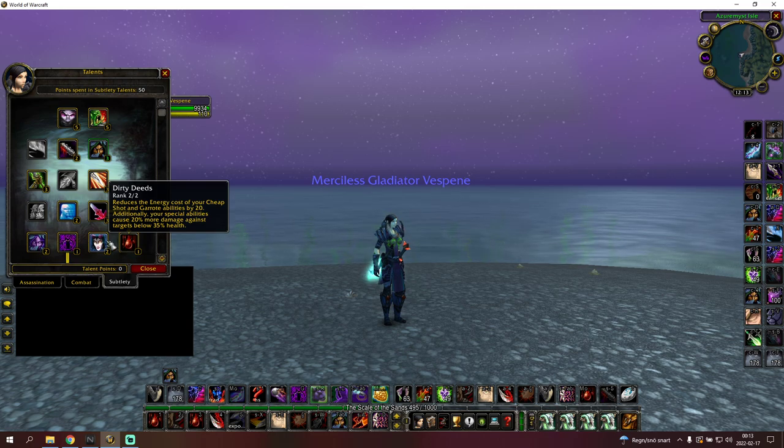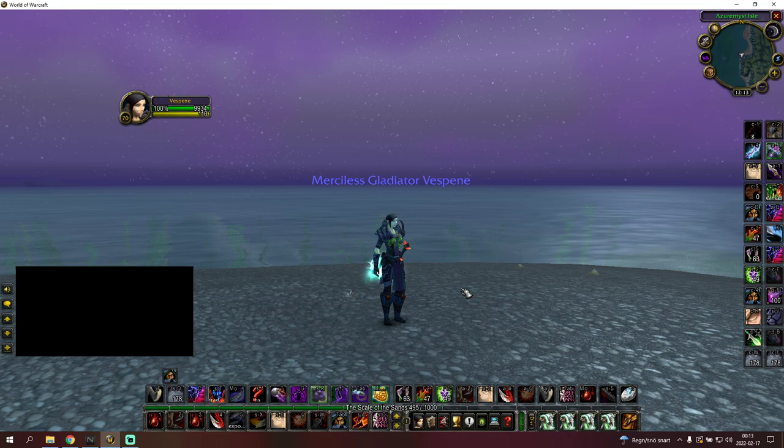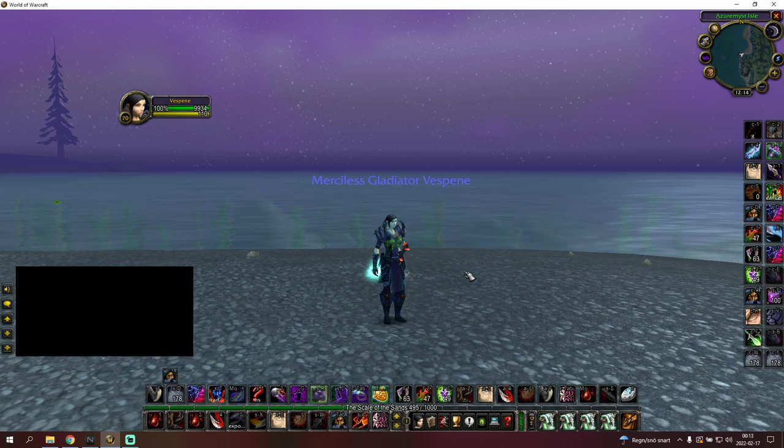You set up Dirty Deeds — which is 20% more damage below 30% HP for both rogues. Into warrior healer, what you have to do is: sheepshot kidney, insta-blind warrior, then re-blind him. You want to get your garrote up and rupture in the opener — both rogues need to get full bleed setup — and then you pretty much just have to run him down after that. If you can't kill him before the warrior kills you, that's why it's a hard comp. There's not much you can do to change that matchup's outcome.